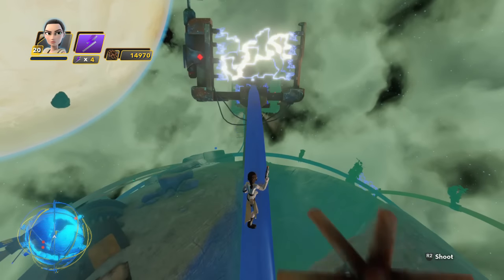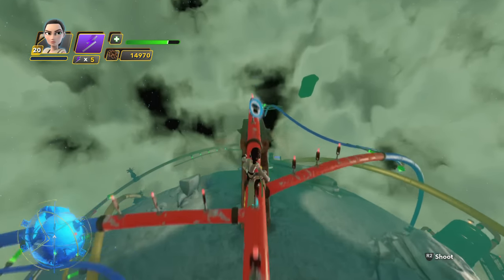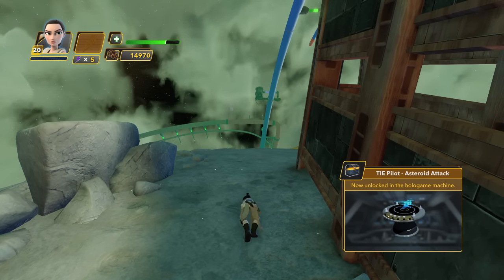Make your way across this electricity field and you will see at the peak of this ramp is the final hologame level that you can find on Jakku and Jakku's moon: TIE Pilot Asteroid Attack.